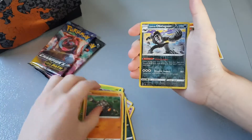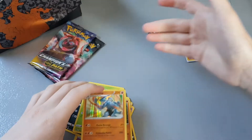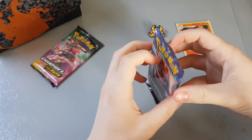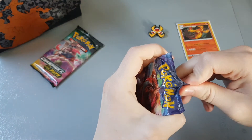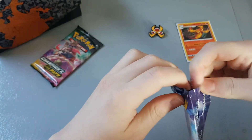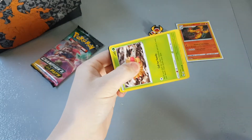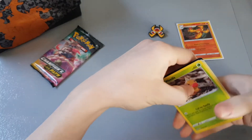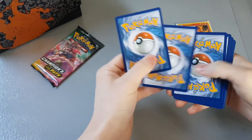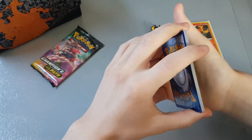A reverse Galarian Obstagoon — that's quite nice — and a Machamp holographic. Some people are calling it 'Champion's Path' because the Machamp seems to be a common pull, but you have to expect that. There are only like 10 or 12 holographic cards and you're basically getting them every three out of four packs, so once you've opened 12 packs you've basically got them all.